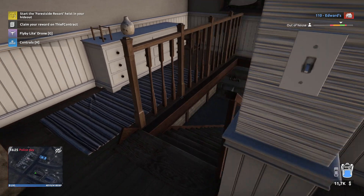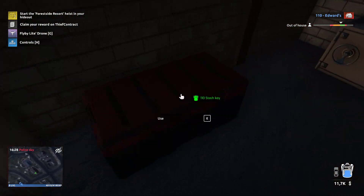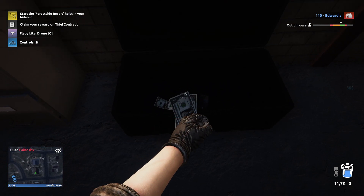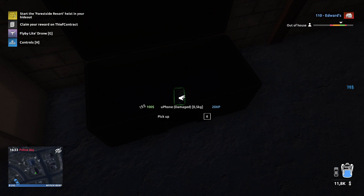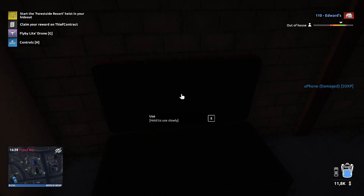Where you need to go is here in the basement. You just come here and now you can open the stash box. You can see there is some cash in it and there is a U-Phone in it, plus 20 experience. That's how you need to do it guys, thanks for watching — have fun, bye bye!